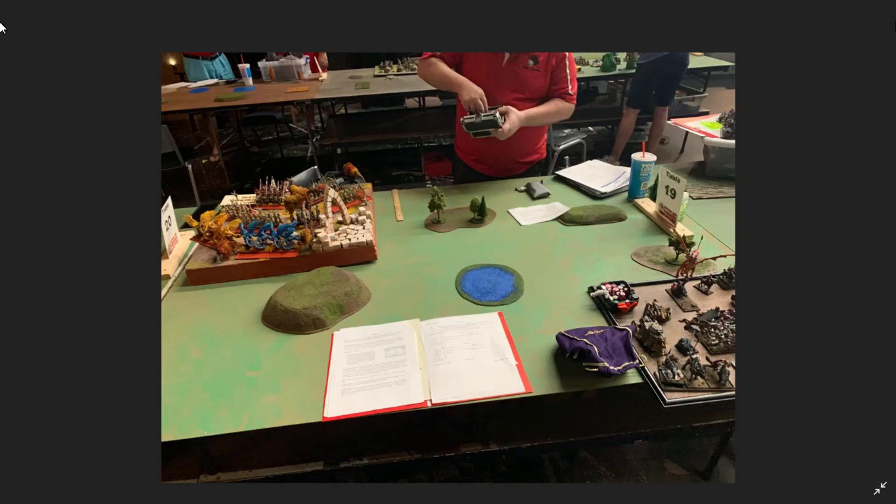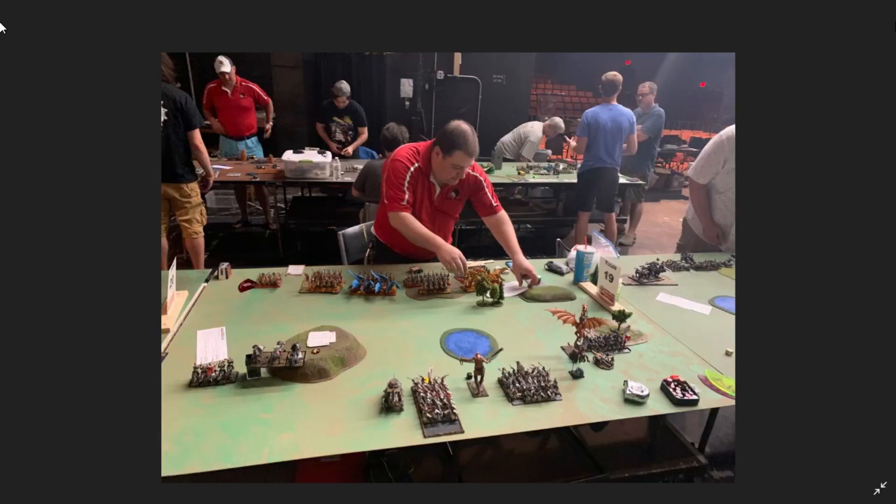My opponent won the roll to choose table sides and he chose the side he's on. I got to drop and I went for turn one. Here are our deployments — almost finished, but I can go through the Empire of Sandstall deployment. On the left we got our Riders. On the hill we got three Knights of the Sun Griffin. I had the attacker deployment and my opponent had the defender deployment for the circle. Had my steam tank in the center next to my block of spears.